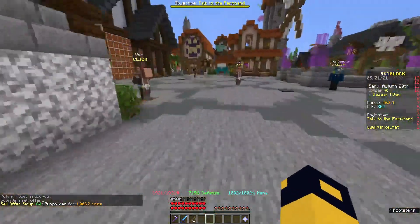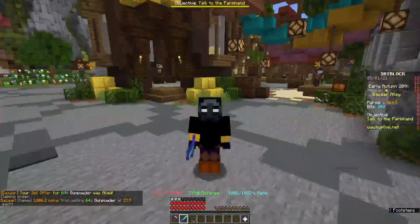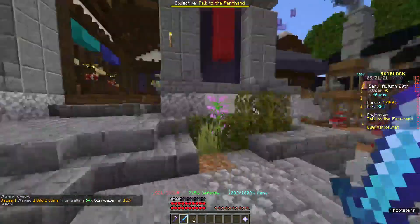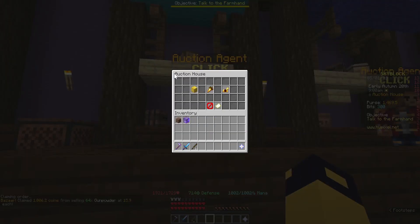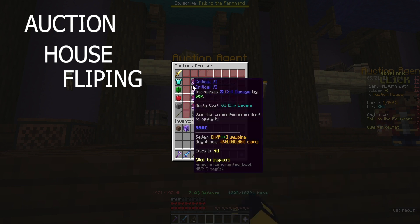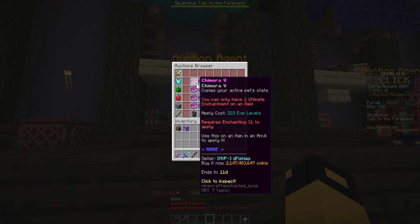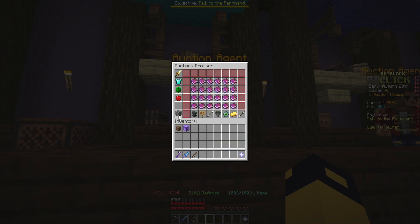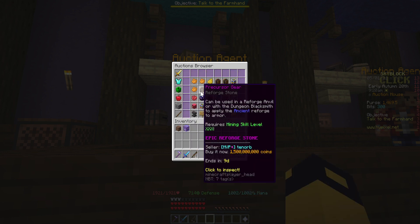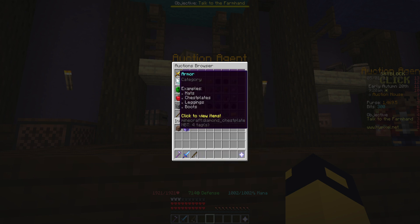Now another great money-making method, and this is a much, much more risky option: AH flipping, otherwise known as auction house flipping. This is when you go to the AH and look for something that's selling for under value, then you buy it and sell it for a higher value than you bought it, making you some profit.